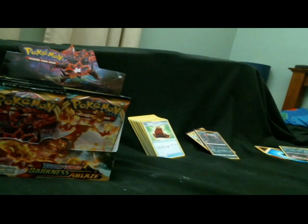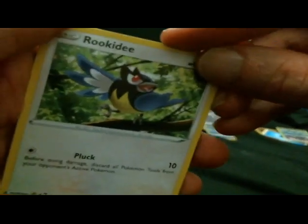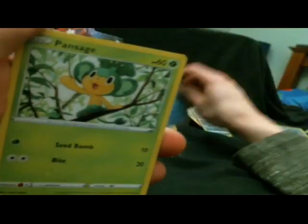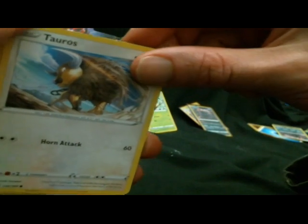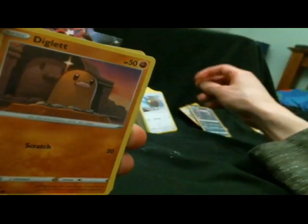I think the Pokémon Company International has learned, hopefully, from the Sun and Moon era sets that less is more. Rookidee. Wishiwashi, Wishiwashi, Painline Sage. And that Tauros — that has a weird looking angle. It would also look good as a hollow if it wasn't common.